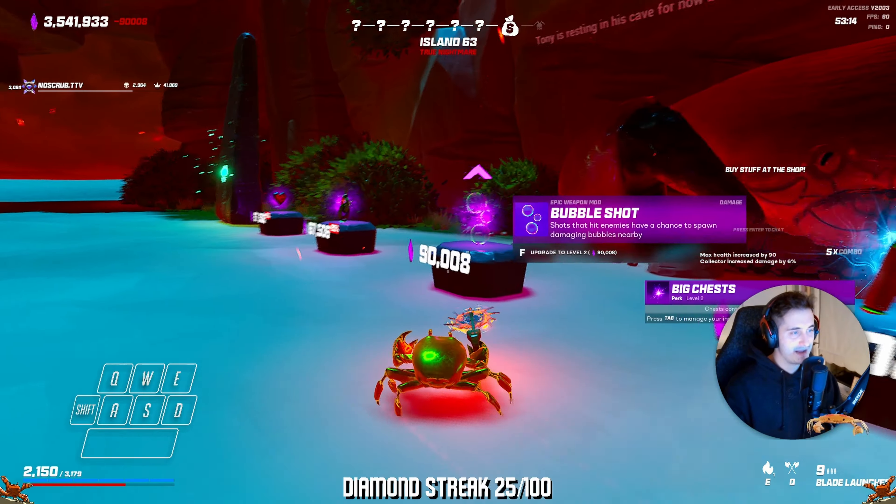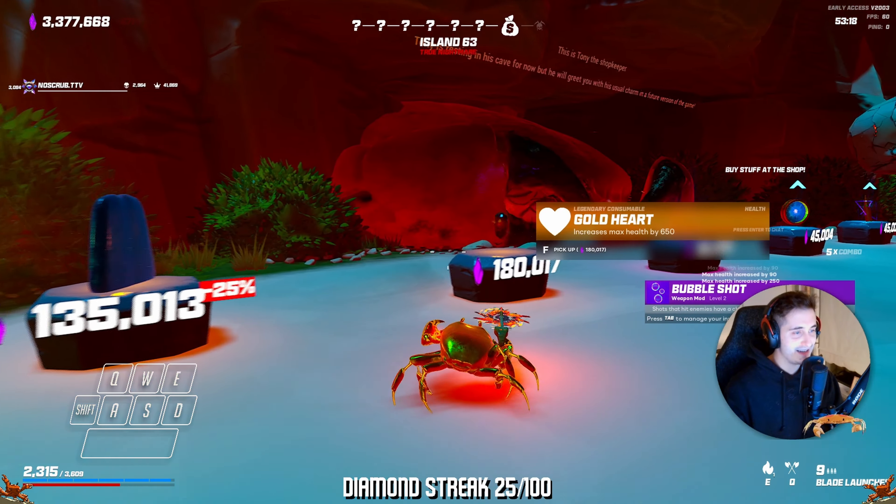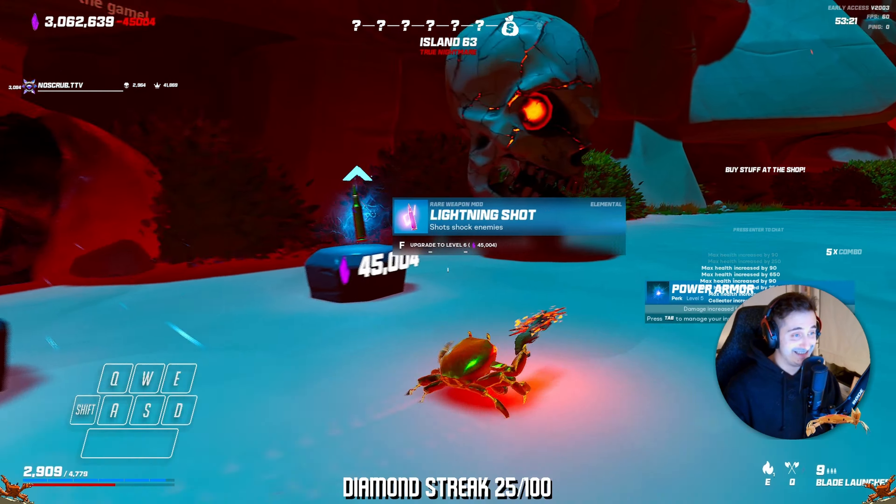Up next, we have Driller. Most of you probably know and like Driller, so you're probably wondering why I've put it on this list. Well, in Variety Update 2, Driller got an unintentional buff which makes it a lot stronger. Driller gives you a 4% chance to receive an item when destroying an elemental rock, and the higher the rank of Driller, the higher the percentage chance.